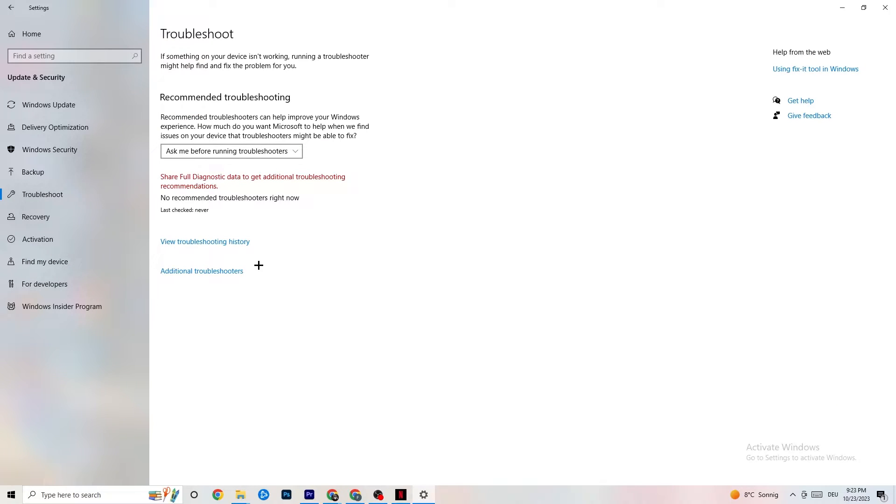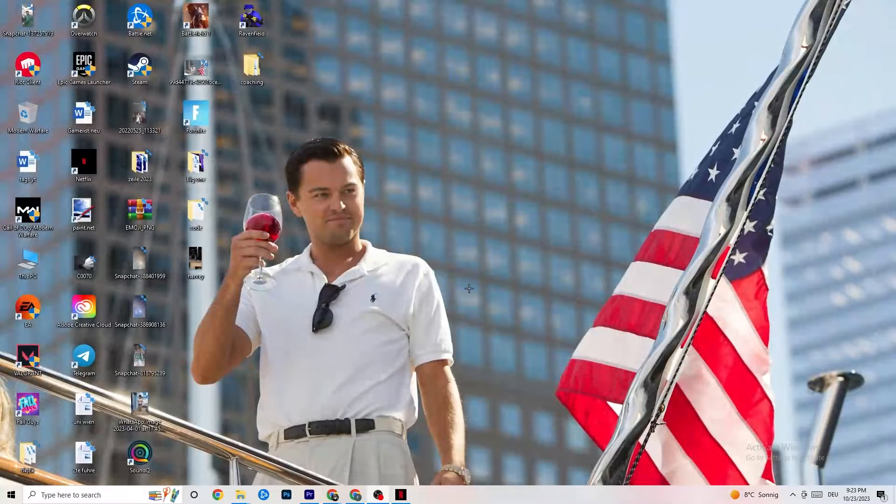Afterwards click on Troubleshoot. This lets your operating system find any broken or non-working data that's damaging your PC's performance, and it will either delete or repair it. Once you're finished with that, close this out.